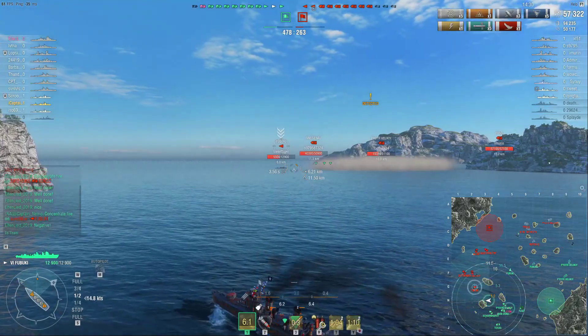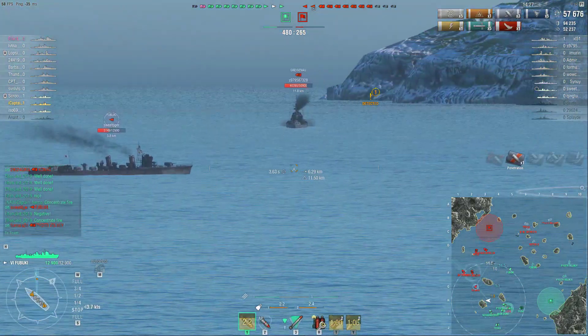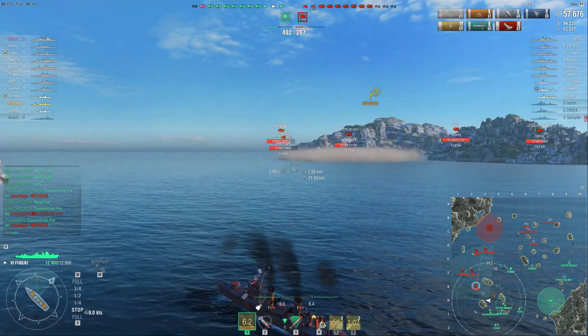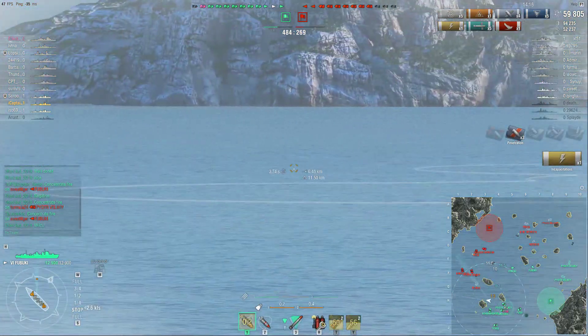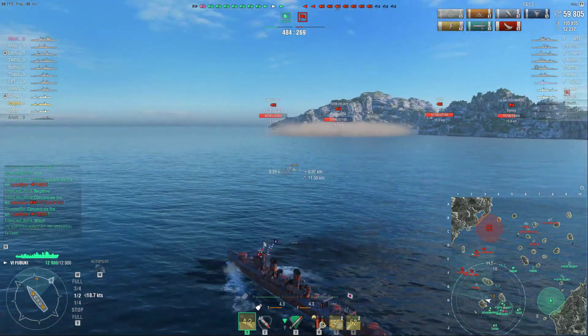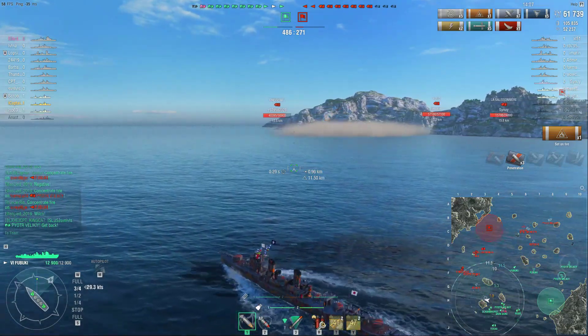Once I slow down, the best thing to do if you're going to open up and gunfight with any destroyer is to toggle that accelerator - forwards and back. Make sure you use W and S to go forwards and back quickly. If you have a speed boost, use it. We get a blind shot off and we set a fire - three penetrations and a fire.